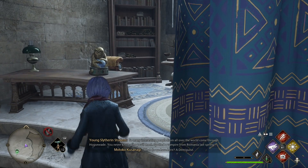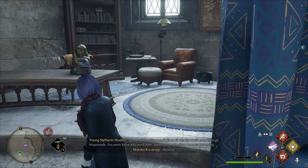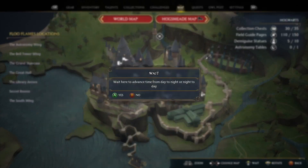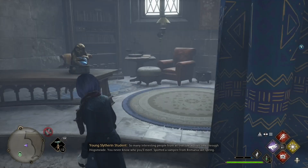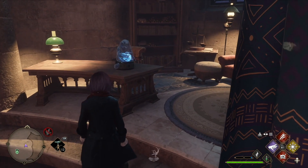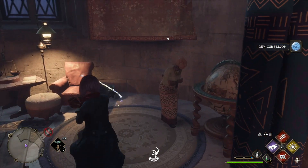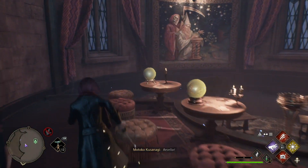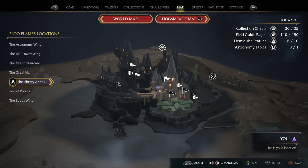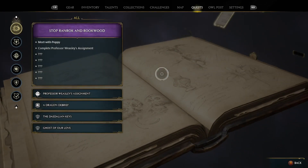Oh, looks like there's a Demiguise statue here — well, that's fortuitous. I've absolutely been up here before but the castle is huge, and in places you've only casually passed by I certainly didn't remember seeing one. We'll go ahead and grab it — that only leaves four to go. One more down; don't need to mess with anything else up here in the tower.